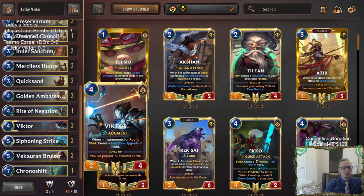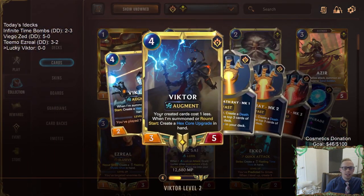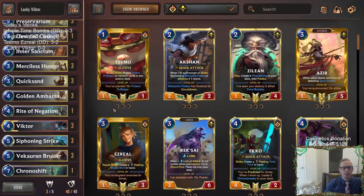Victor's going to be our win condition. We're just going to be creating these hex core upgrades, trying to play created cards, level up Victor, and just have Victor go crazy. We're just going to be playing defense and buffing up our Victor.